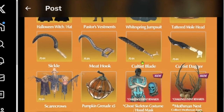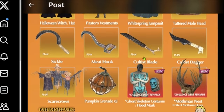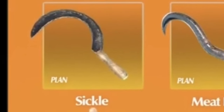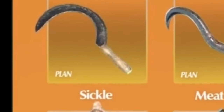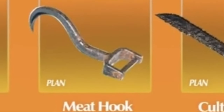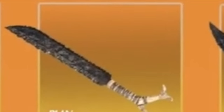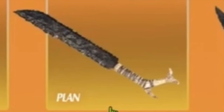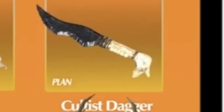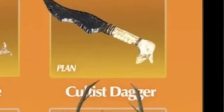Now let's take a close look at some of the weapons. Next up we have some bladed weapons. Here is the sickle. And next up we have the meat hook — that one can actually be quite brutal, especially if you can get the third attachment. Here is the cultist blade, and finally the cultist dagger — very similar, just different appearances on that one.